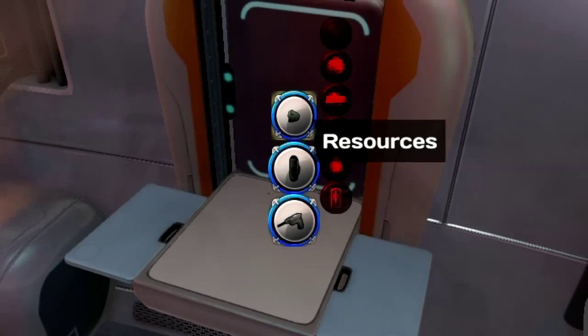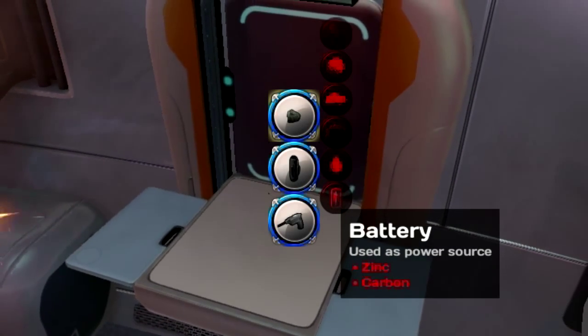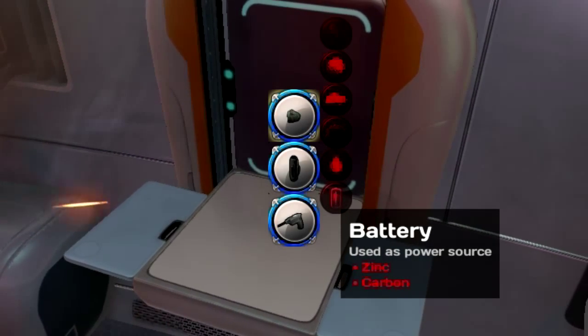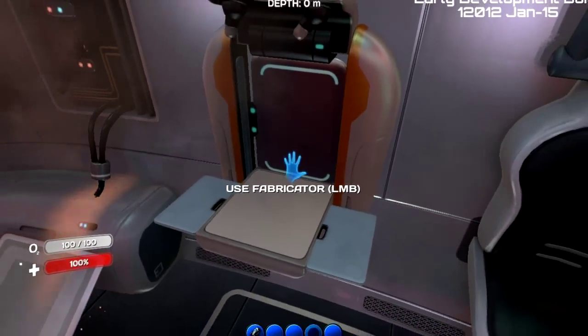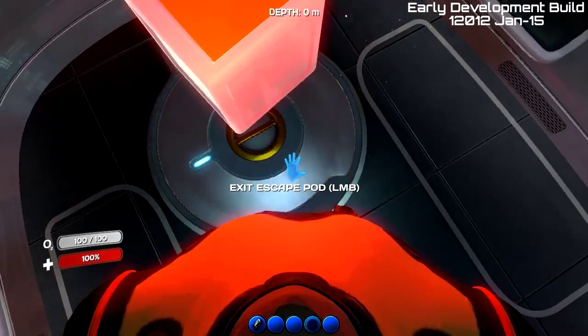To craft these, you need batteries, which require zinc and carbon. Carbon you get from purple mushrooms or knifing stalkers, and zinc you get from punching limestone. So I'm going to show you how to build it — it's not really that complicated.